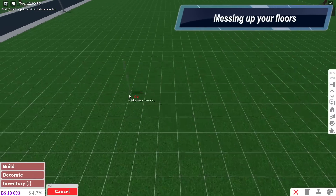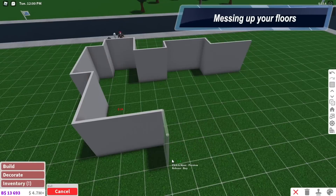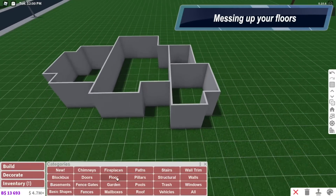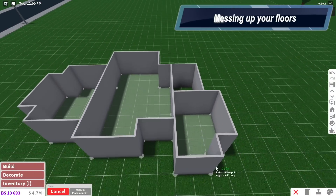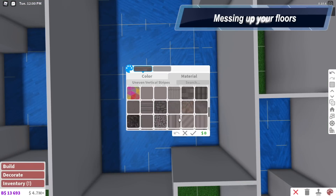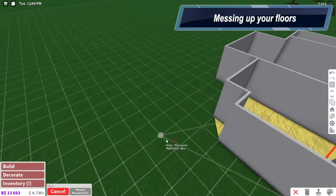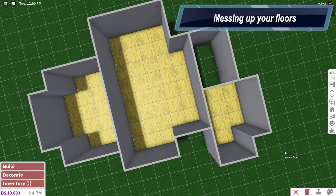Number nine: messing up your floors, especially in detailed houses where there are a lot of nooks and crannies. You're connecting a lot of dots and then you think your floor is done, you start painting it, and you see that the pattern is completely messed up — you probably have a diagonal floor somewhere that you didn't notice. This used to be worse a few years ago; Bloxburg did update the floors after that, but it still happens and it is still annoying.